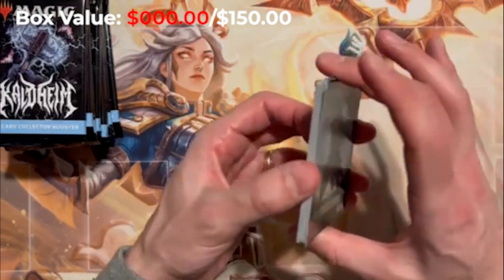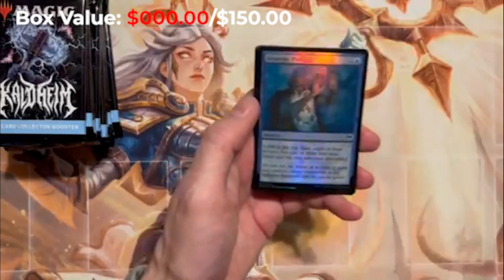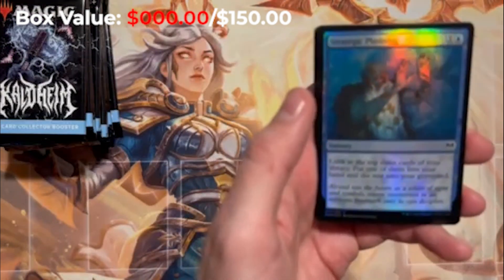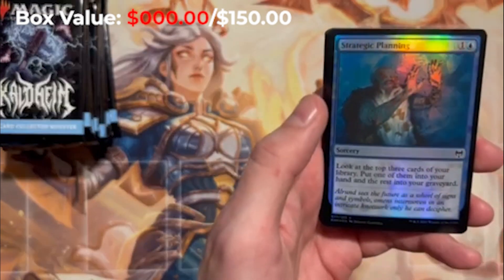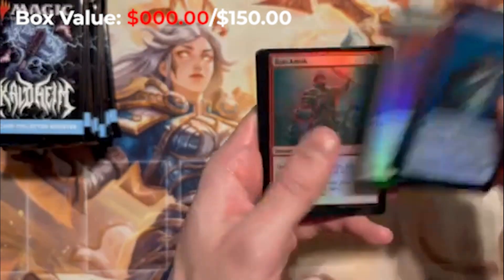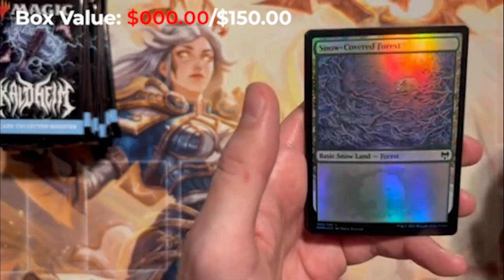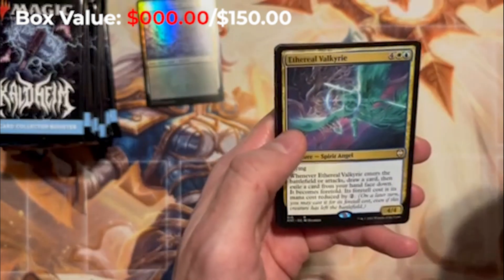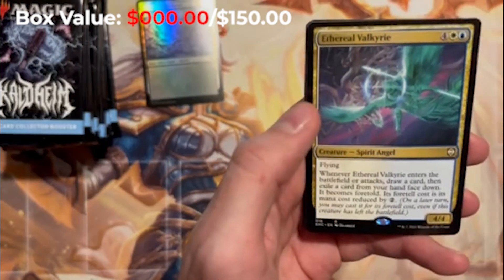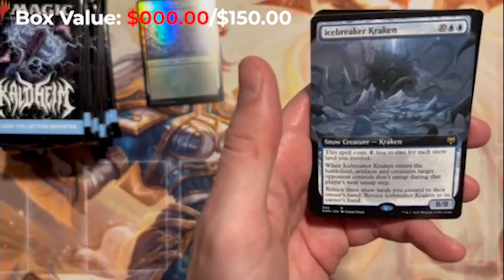No one's really been paying attention but this set has just been steadily going up in value. There's a lot of single cards going up and the overall set value is rising. Let's get this in focus — strategic planning. I haven't opened these in a long time, really excited. It's been a couple years. Nice snow-covered forest, that's cool. Put these aside — looks like the rares are in the back. The Valkyrie, Icebreaker Kraken.